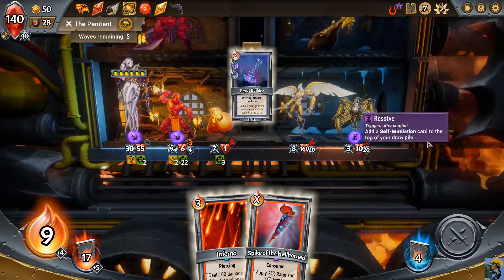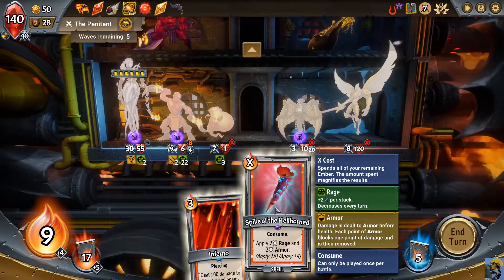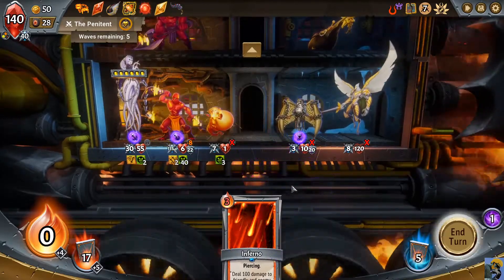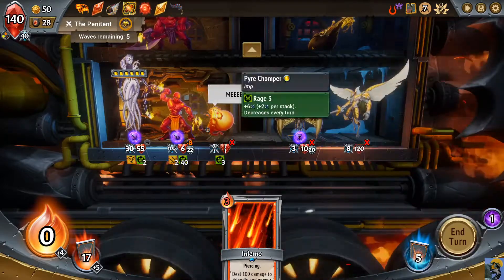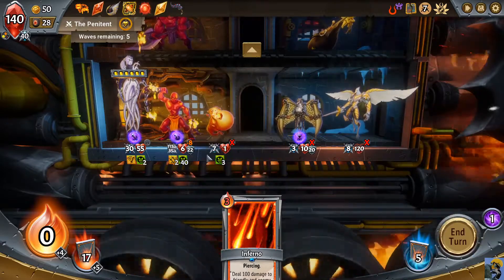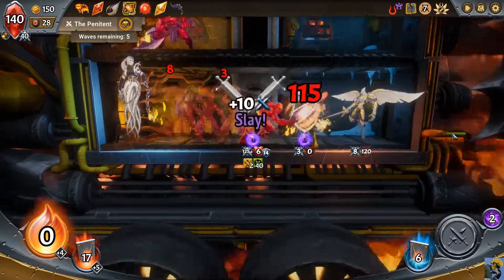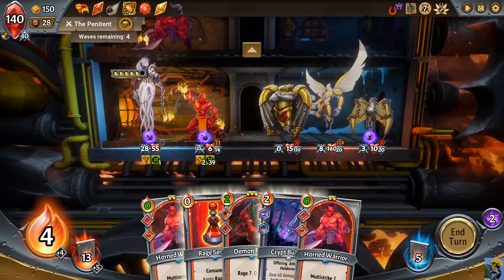We're gonna discard this card. With my nine ember — this guy is just off the charts insane. He'll get the Slay bonus — I think he might actually get the Slay bonus for both of these, let me see how that works out. If he goes up to 125 I'll know I got both of them. Yeah, he got it for both! That's ridiculous.